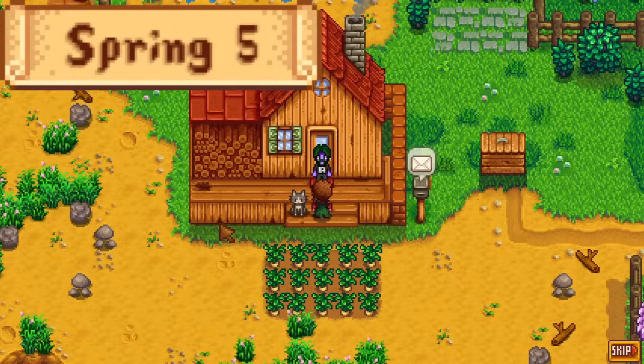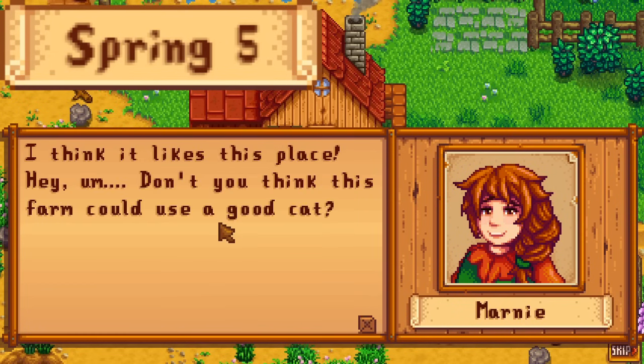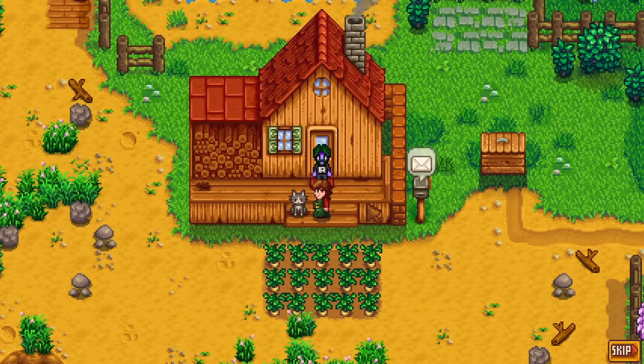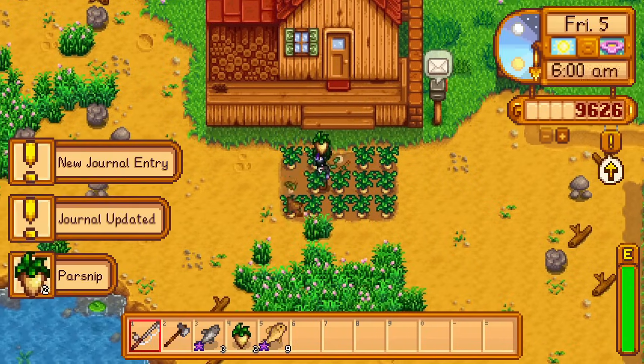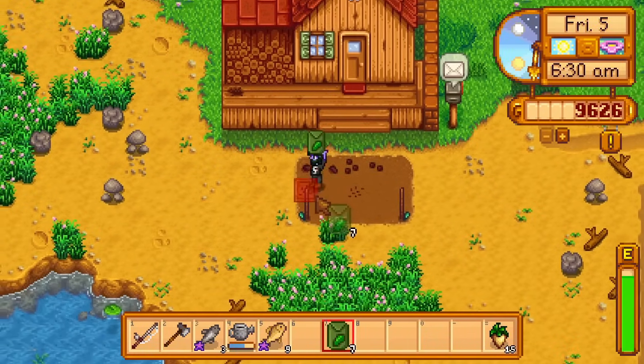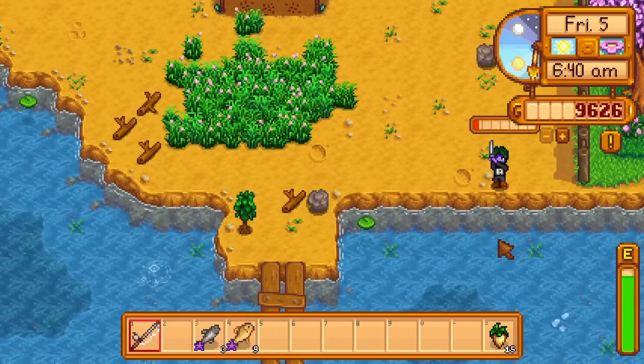Day five of spring. Marnie visits me this morning and gives me a cat that I name Bees. Once I have bees, I harvest my parsnips and plant the seeds I have. I can't craft scarecrows, so I'm limited to 15 seeds.